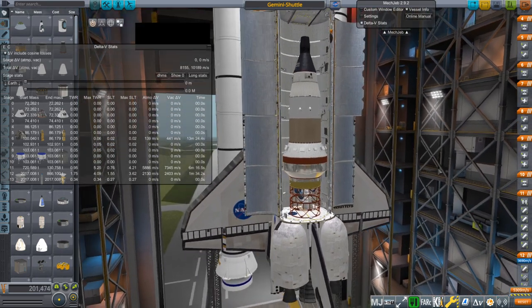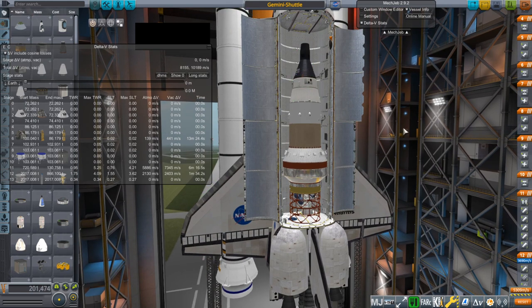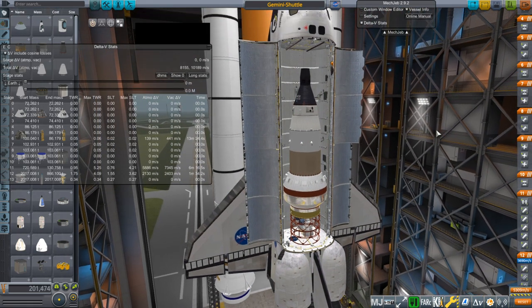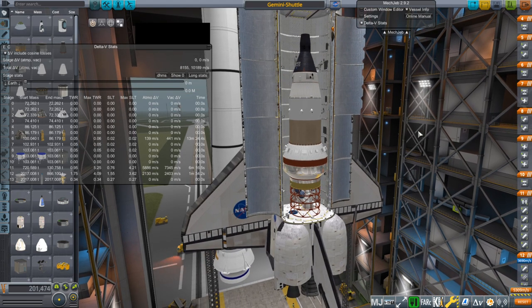This is not a lander mission right now — we'll do that separately. This is just an orbiter around the Moon that will have to come back, so there's a return vehicle as well. The plan is: get the crew to the Moon, rendezvous with the lander, transfer over to it — the lander will have been launched separately, possibly by the shuttle. Then they'll land, come back up, get back to the Gemini capsule, and come home. So we'll just do the lunar orbit and return portion today.